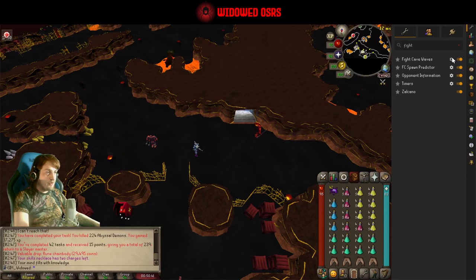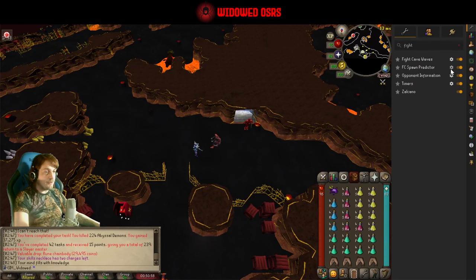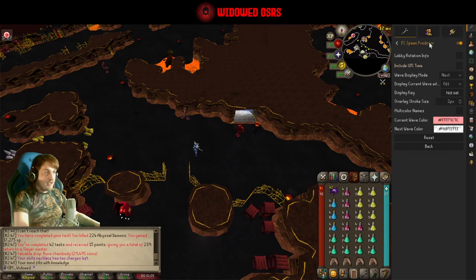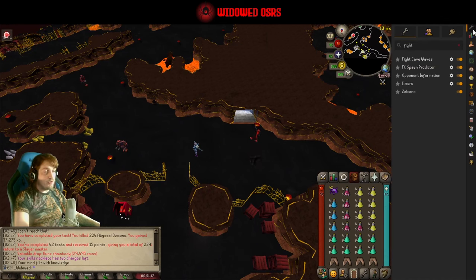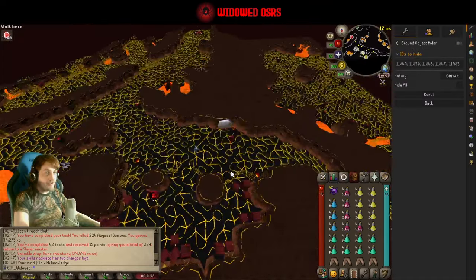I'm just going to be camping the hallway. Before we go in, there are two plugins I'd recommend. The Fight Cave Waves plugin shows a little panel — like a quest helper panel — that tells you which enemies are in the current and next wave if you have it set to both. That's really handy for knowing what's coming up. Then the Fight Cave Spawn Predictor, set to wave display mode 'next', is going to show me where in the cave the next wave's enemies are about to spawn, which is really handy for positioning.